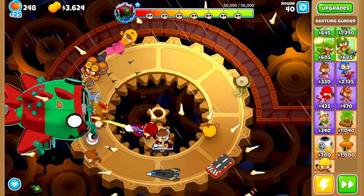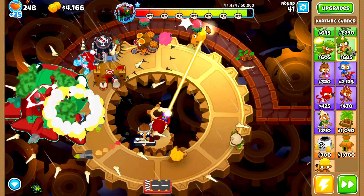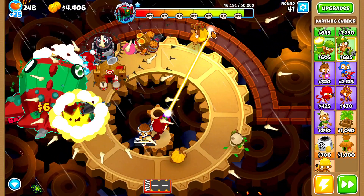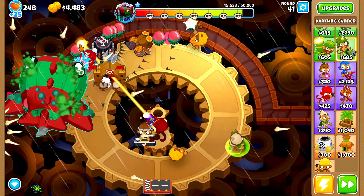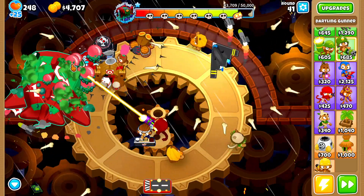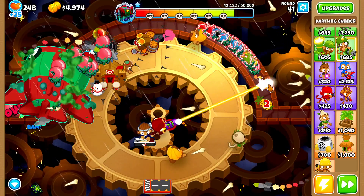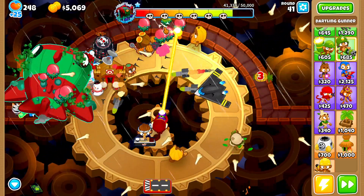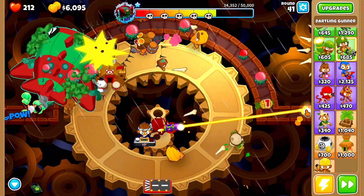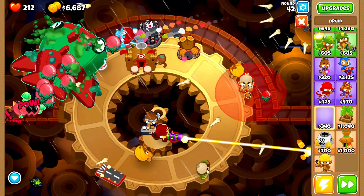Moment of truth - are we going to be able to deal with it? We ended up popping that balloon accidentally. We need to take care of all these balloons. We're not even dealing damage to the boss yet because we're already through the rounds. There we go, now we're starting to do damage to the actual boss itself. About to have our first taste of these ceramic balloons - we did it! That's the first tier down. Oh no, we lost a lot of lives there, but it's fine.